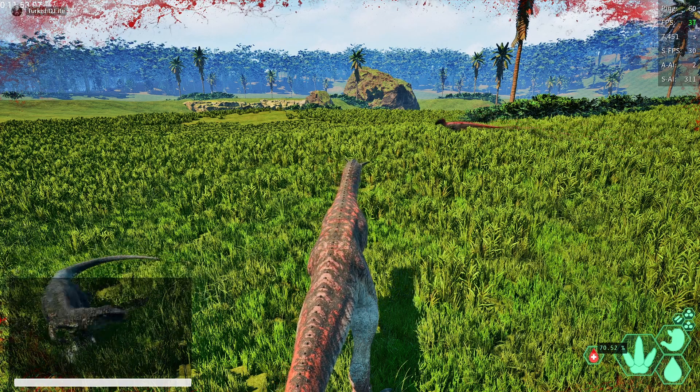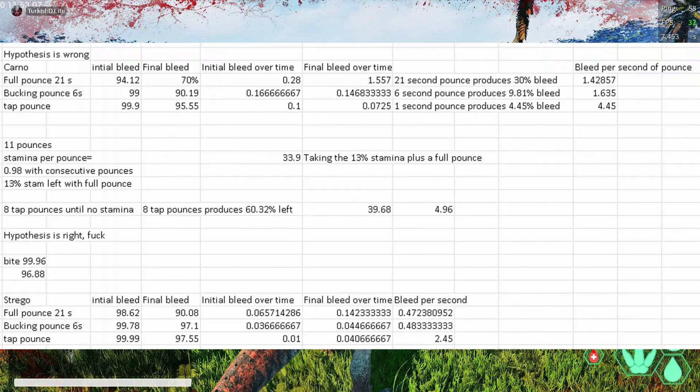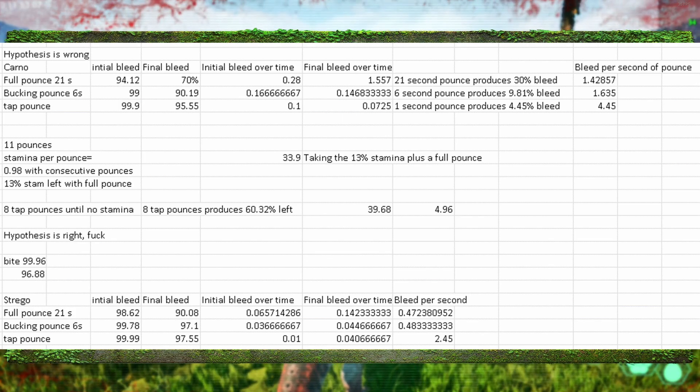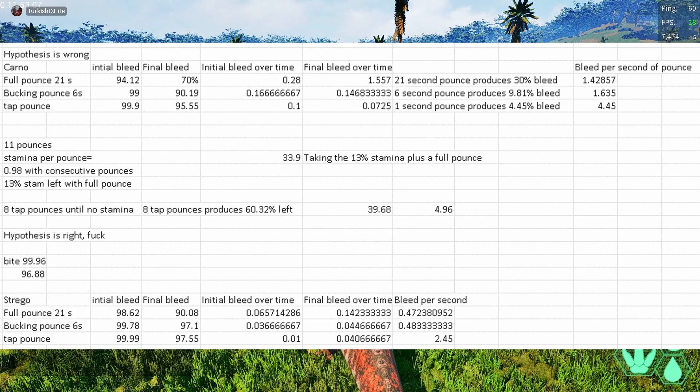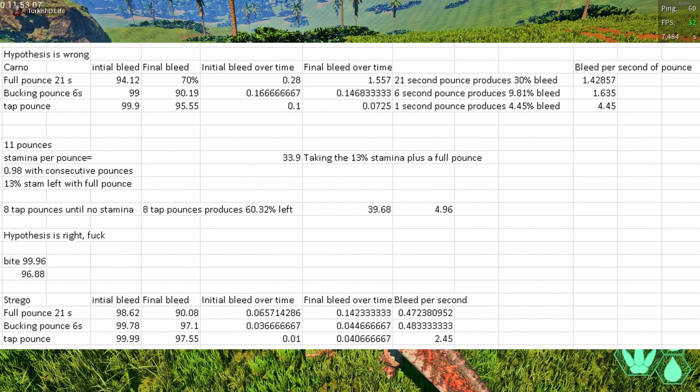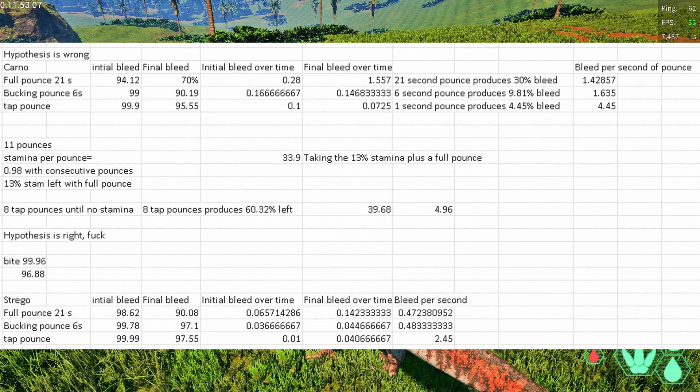You guys can see the data on the screen, but let me briefly explain it. A full pounce takes about 21 seconds and you deal about 30% bleed. To calculate all of these things, I had to work out the initial bleed and then the final bleed, and then work out the bleed over time for the initial and final - the final starting from where the initial ended off. Then you can work out a bleed per second for the entire duration. The bleed per second is where we're going to be focusing most of our attention. The rest of the numbers is basically our null hypothesis to see: is it the initial bleed, or is it the final bleed? And the answer is it's the initial bleed, by a lot.